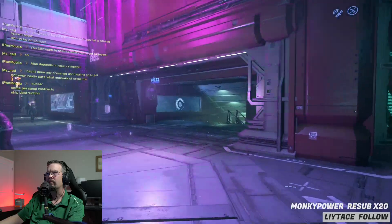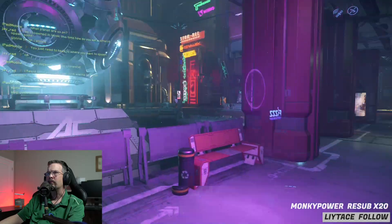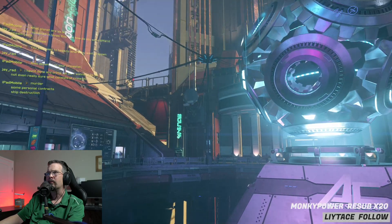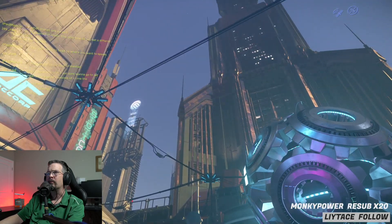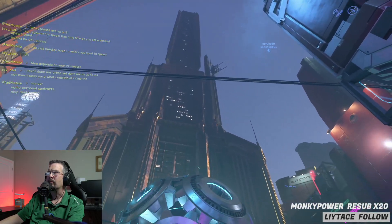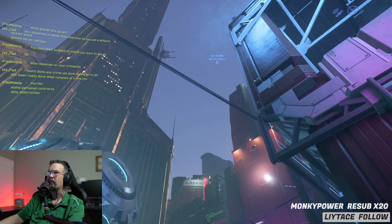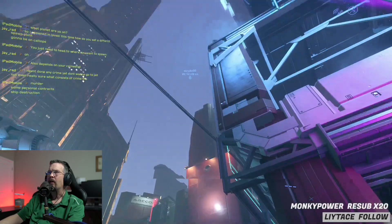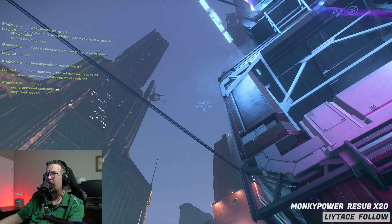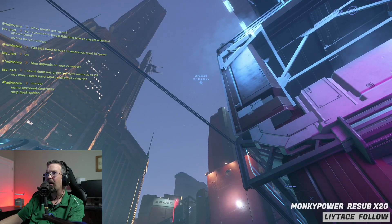What you're looking at right now is historically significant — when they first implemented ground walking into the game, this little section you're in was completely closed off, but you could walk around it. That was all that was originally there when they first had walking put into the game in an outside world, other than being inside a hangar. So this is what you'd see when you first signed in.